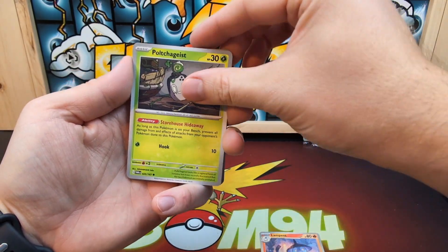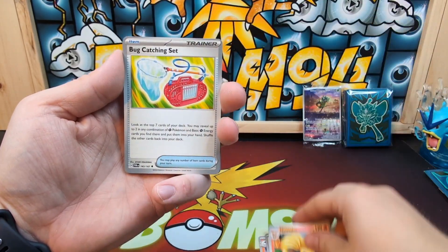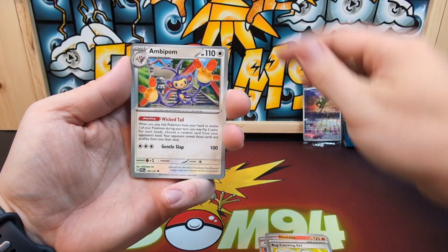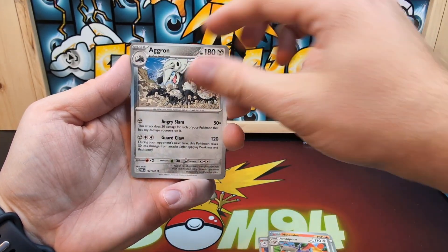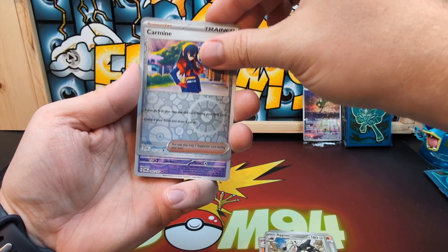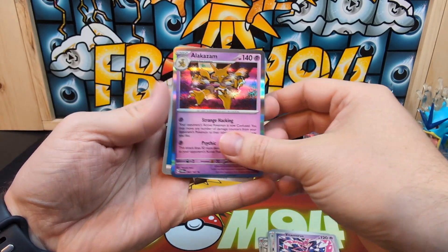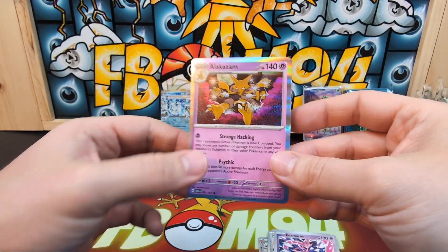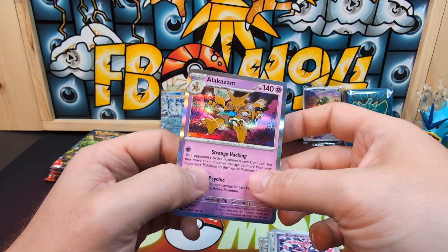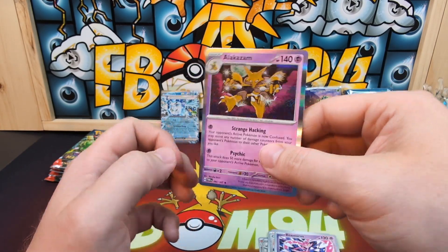Pack three: Lampent, Poltergeist, Ducklett, Ninetales, Bucks Catching Set, Ambipom, Aggron, Gardevoir, Enamorus reverse, and an Alakazam. I have seen this one — some of the holo rares actually looked pretty good, like this one. The Ogerpon looked pretty good too.